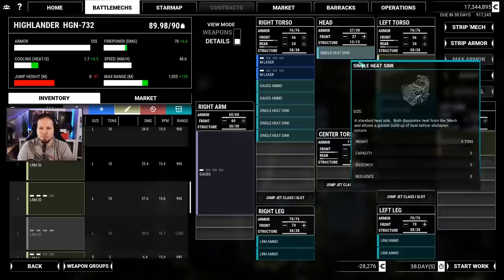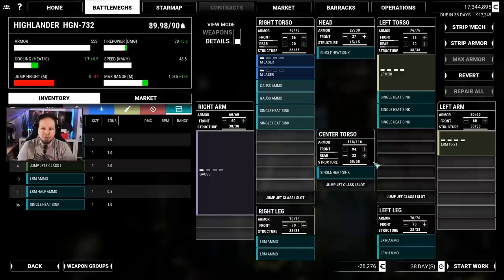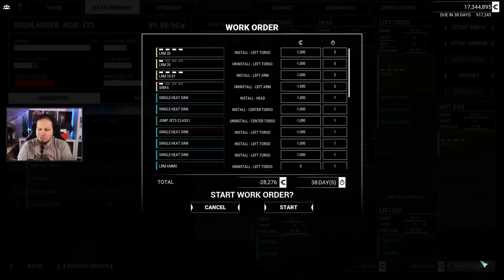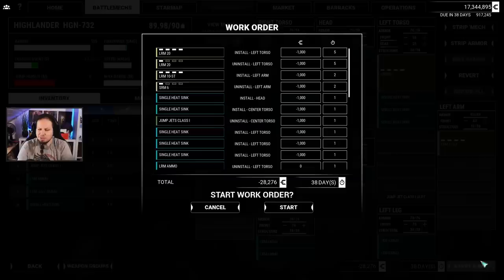Put one heatsink in the head — put them in the center for better protection. So 89.98 out of 90 — that's a Highlander for us. We have a Gauss rifle and two medium lasers as well as 30 missiles. Seems good to me honestly. And then we have the King Crab — let's go ahead and edit the King Crab a bit.